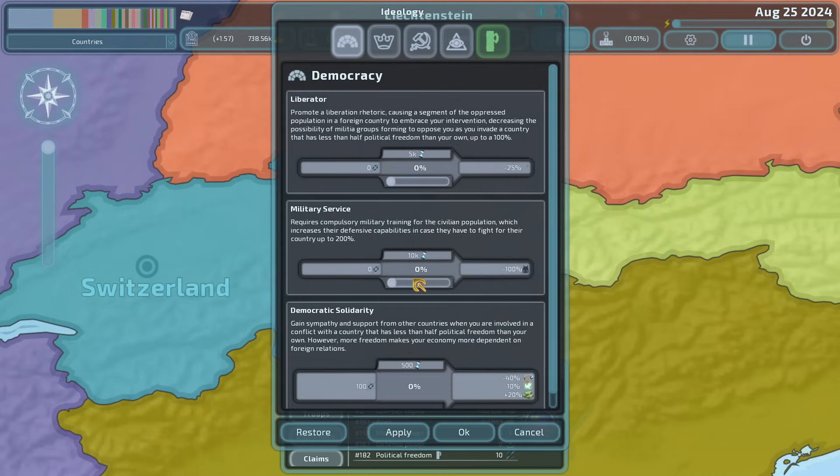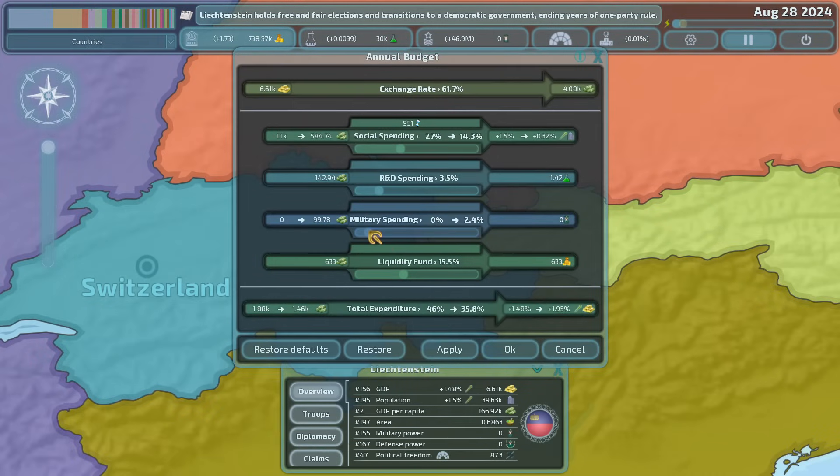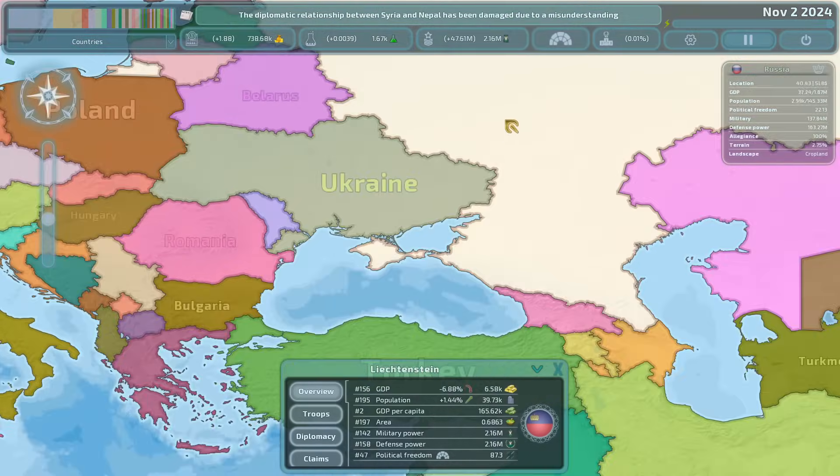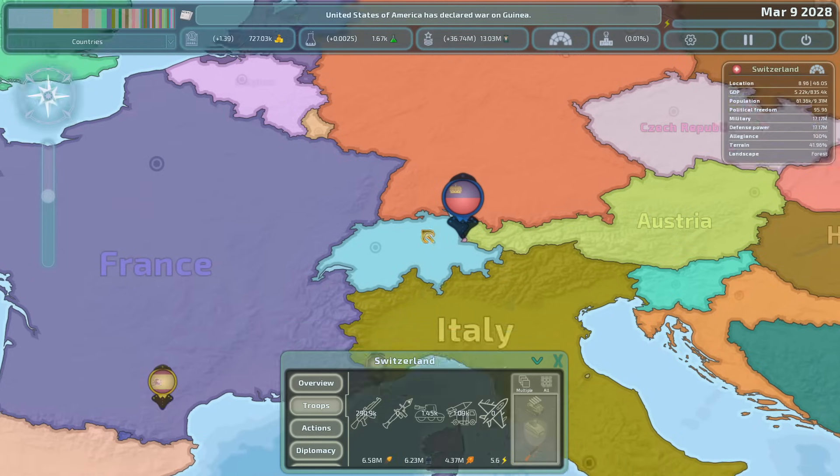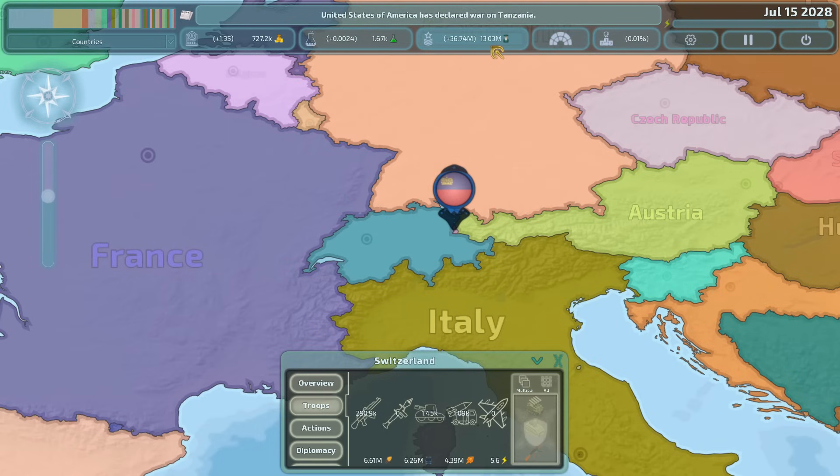Okay, democracy kind of worked out for us a little bit. Budget secured, friendship secured. Switzerland still has their army; no one's attacked them yet. I think it's kind of nice — it gives us time to build up our military, but we do need some action.